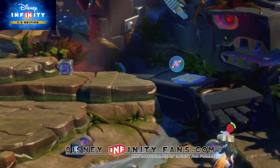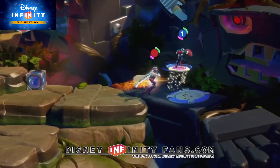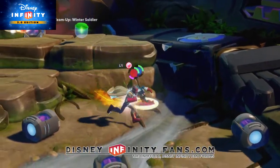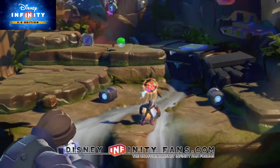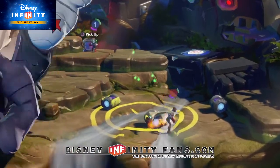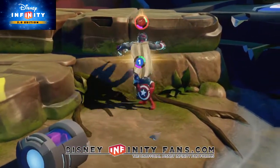What was that? Winter Soldier Power Disk in play. They would have chosen the wrong side of this war. Light form. Analyzing enemy movements. Actions will be done accordingly.